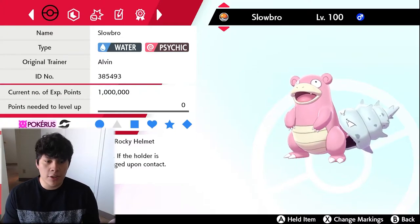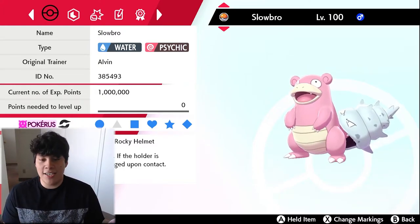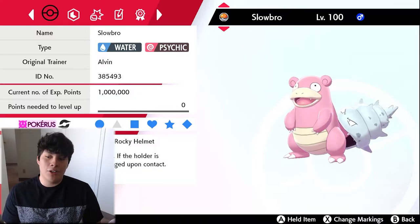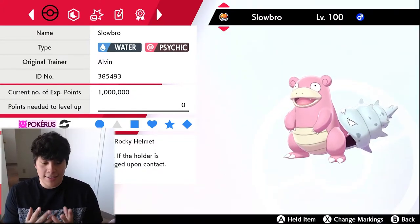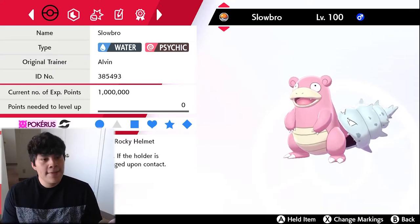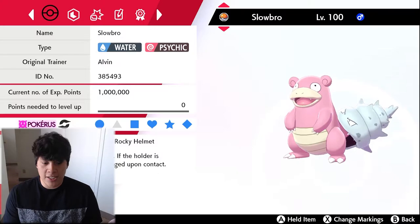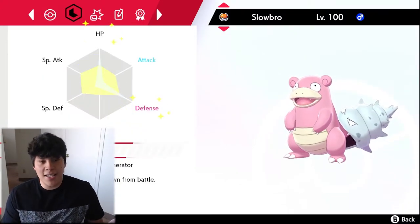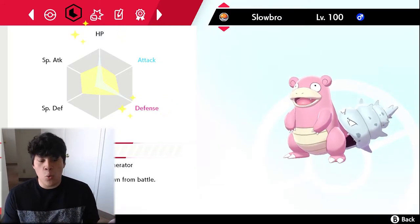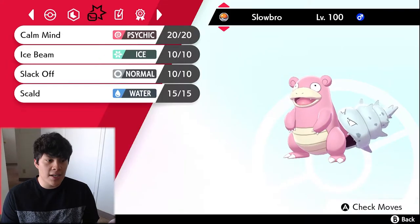The second Pokemon I'm bringing is regular Slowbro. You guys saw me use Galarian Slowbro before — it's really good and plays quite a differently than regular Slowbro. Check out the Urshifu team builder if you want to see how to use it. This regular Slowbro is going to be a little more defensive. We've got Rocky Helmet to dish out additional damage to physical attackers, and the EV spread is solely focused on HP and Defense — this is going to be our physical wall.